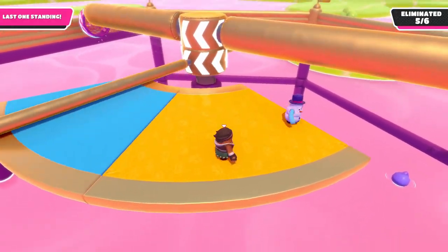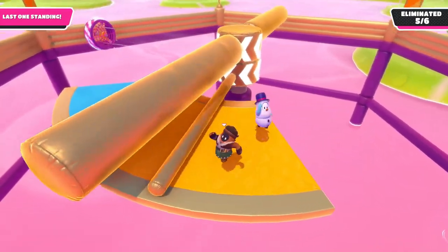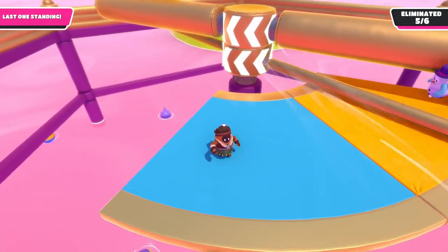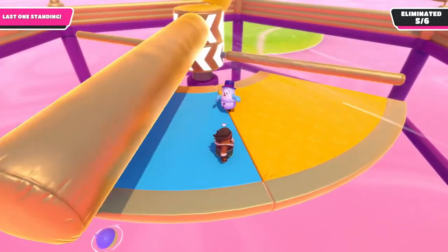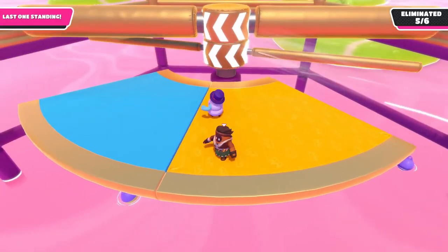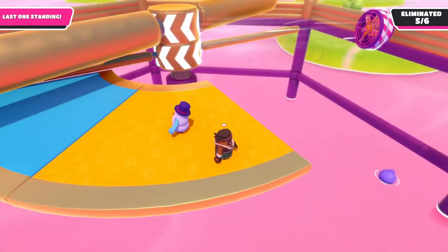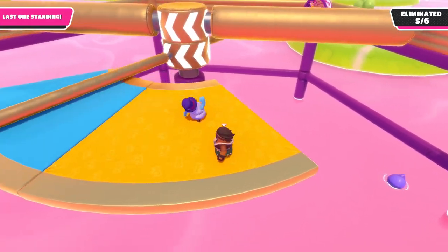When you see the fan approaching your platform, you want to brace yourself with a little bit of patience, and not run through the airstream until you know there is plenty of room on the other side. Unlike the poles, the fan does not speed up throughout the entire round, so you can easily miscalculate how fast it is actually moving, and then in turn start running too early.